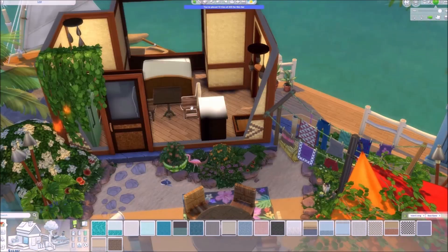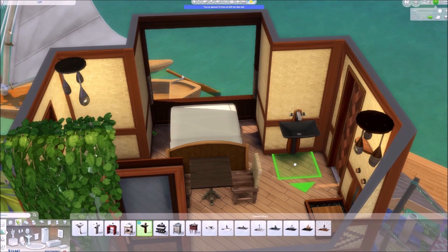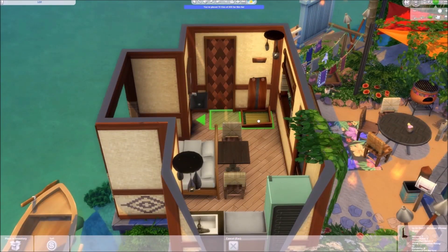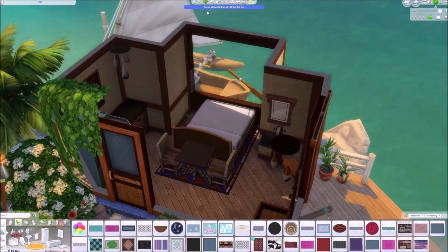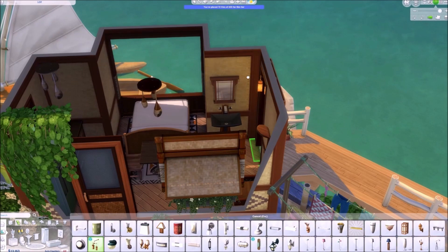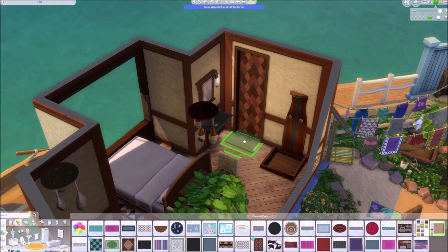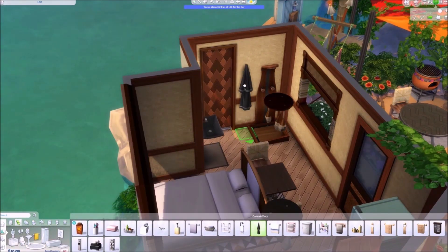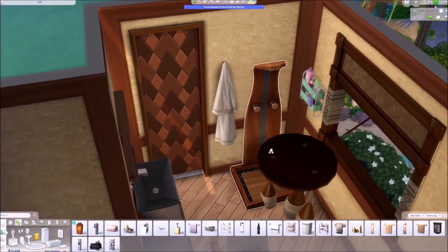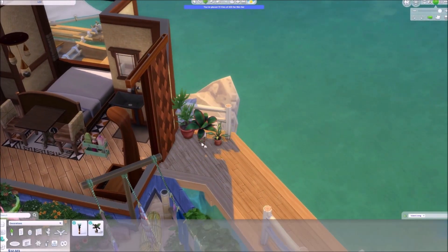I started playtesting the lot, and at that very moment something called Power Preservation Week started and the lights went out — I didn't know what was going on at first and just wondered why it was so dark. I had to go back to my sim and fast-forward time to get the lights back on. After that I started adding additional details around the house and outside. You can see the window to the right, which was basically the main reason I couldn't have a separate bathroom — the wall would go right through it, and I wanted to keep that window because I really liked it there.